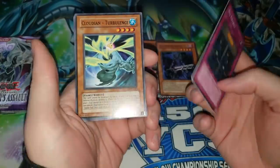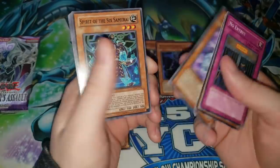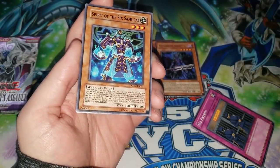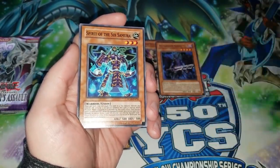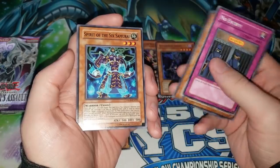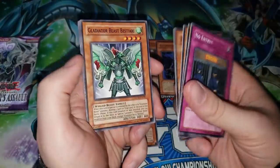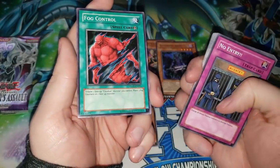Opening the next Gladiator's Assault pack. Spartacus never really took off — when you have a Gladiator Beast deck, you want to normal summon or set all your monsters, and Spartacus requires a tribute, so it's just way too slow with no real benefit. We have Cloudian Turbulence, which is very important in Cloudians — probably the best Cloudian monster, maybe alongside Storm Dragon. Nimbus Man again, Spirit of the Samurai, another Gladiator Beast Spartacus, Truckroid, Release from Stone — which we pulled a ton of in the last video — and Fog Control.